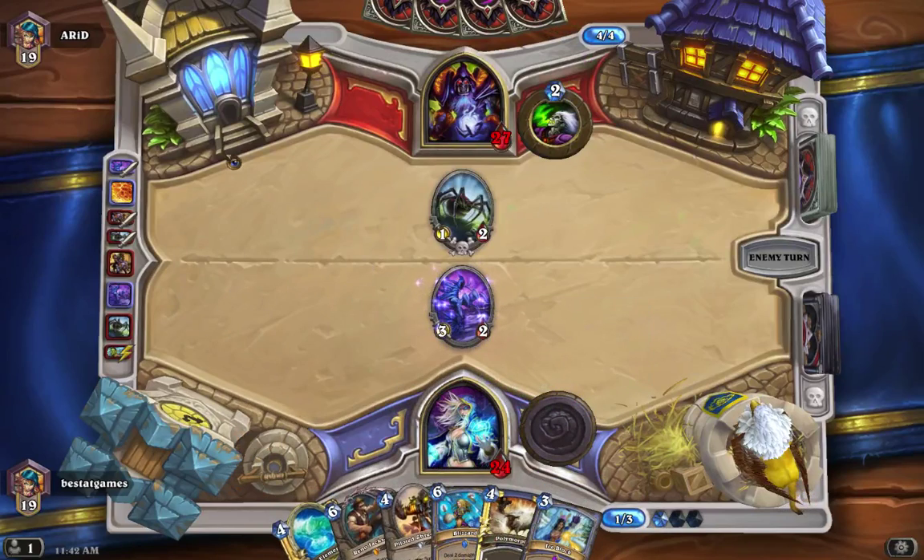And look, I have an Ice Block to go with my Reno Jackson — it's perfect. I can't lose this game. This game is already won. Isn't that crazy to think about, that I already won this game?